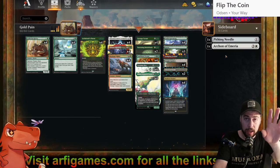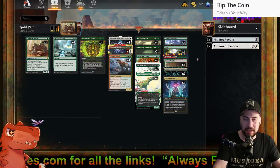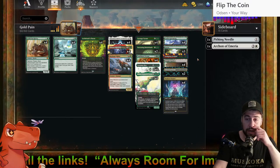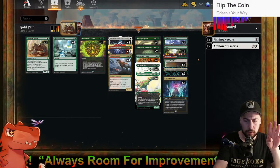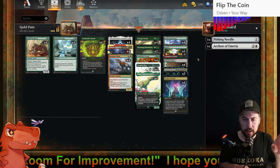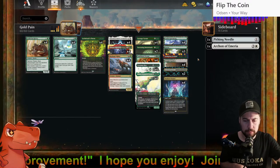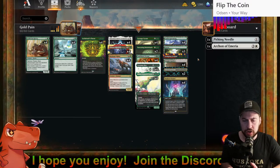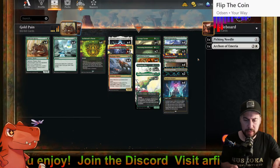The second copy of Pithing Needle could turn off Sorin, any planeswalker, any manland, or any artifact with an activated ability. So much stuff! March of Otherworldly Light is also in because I wanted a well-rounded instant-speed piece of interaction that hits multiple types: creatures, artifacts, enchantments, possibly planeswalkers. To exile Amalia — mana value two — you pay one white for March plus her mana value. Instant speed, gone, done.